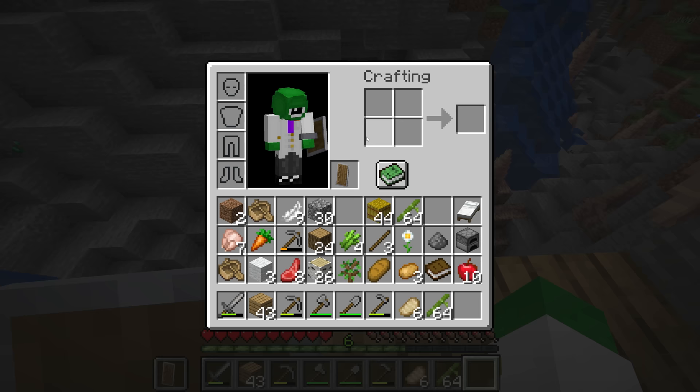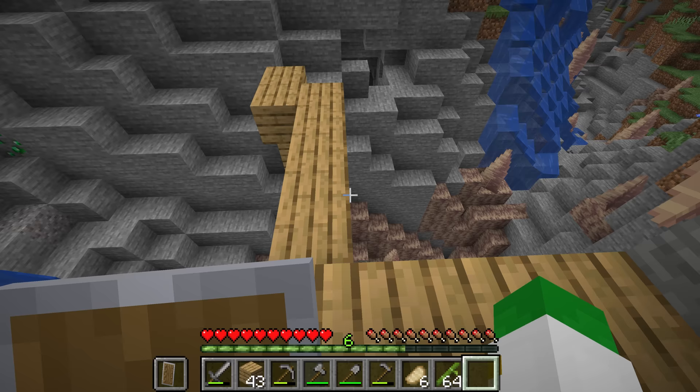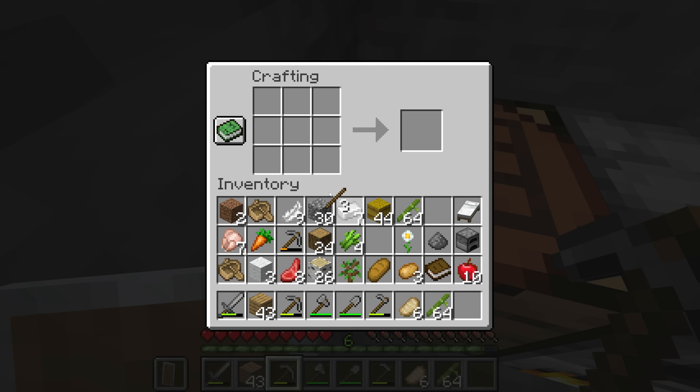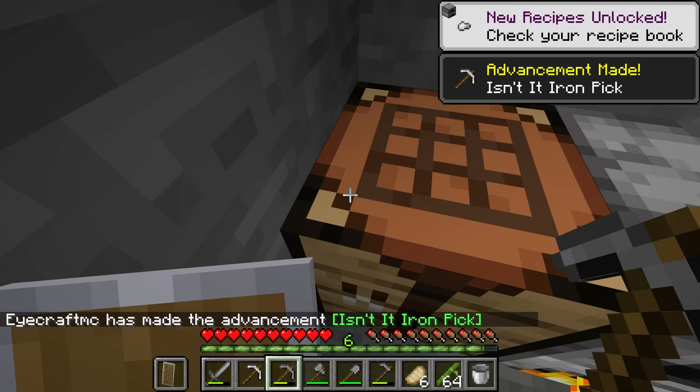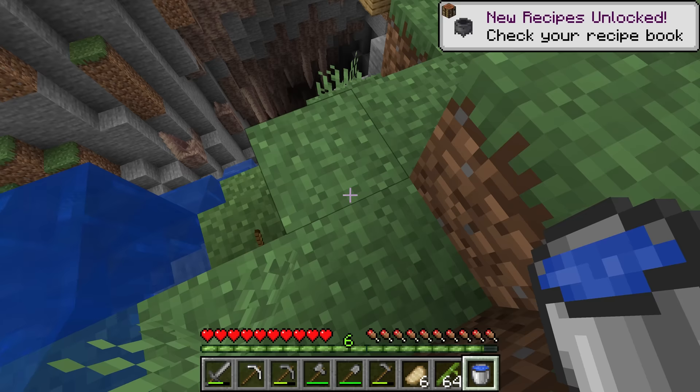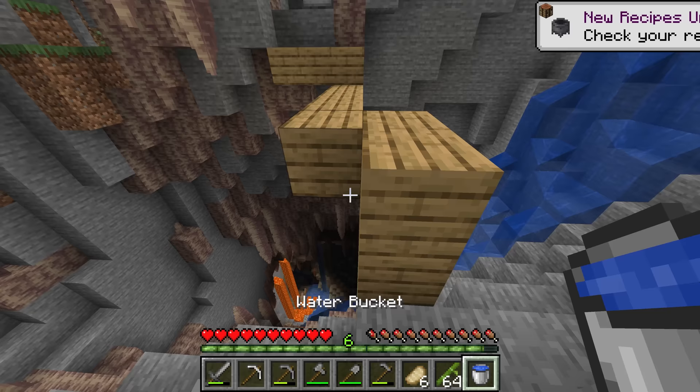A lot of players won't use shields, but it is probably the best method to stop taking damage in the entire game. Your second priority should always be an iron pickaxe, and after that a bucket. Now that I have this bucket, I'm going to instantly go and pick up some water with it, because then we have this great method of stopping fall damage by placing down the water before we hit the ground.